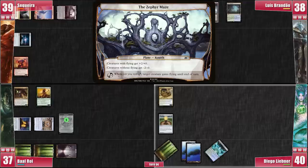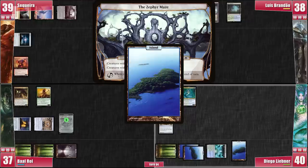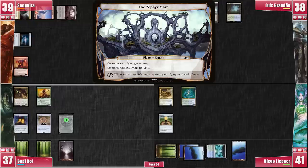Diego starts his turn by rolling the Planar Die, not getting anything out of it. Then he slams Tatiova onto the battlefield. He plays an Island, triggering her for one life and one draw, before passing to Baal. So far, a peaceful game.